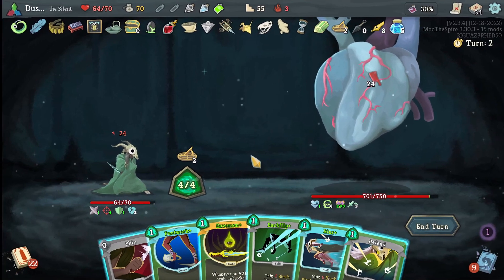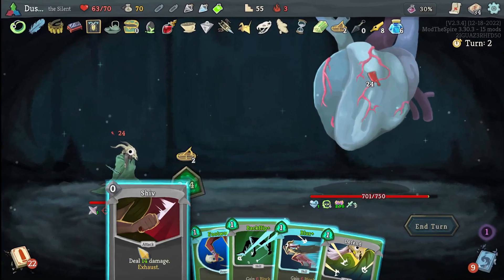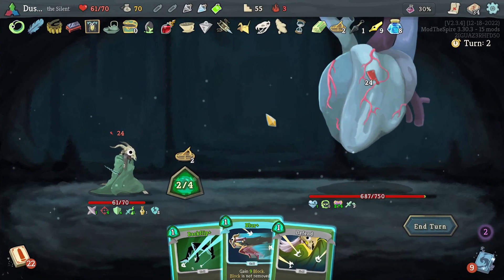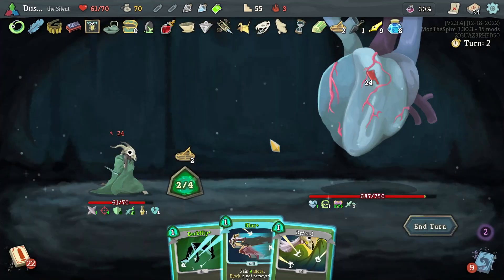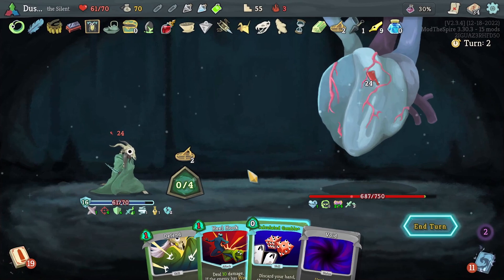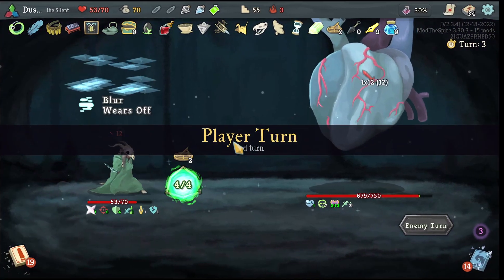Envenom makes this add Poison. I guess we Defend and Blur, but that's going to make us draw a card. Alternatively, we Backflip and Blur. In fact, if we Blur first, then Backflip might draw the Void, which would actually be to our advantage. We did — cool. Neutralize the Void. Oh, it's not our first time taking damage, because we've been tanking the beat. That's okay.